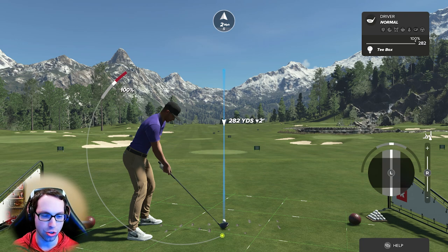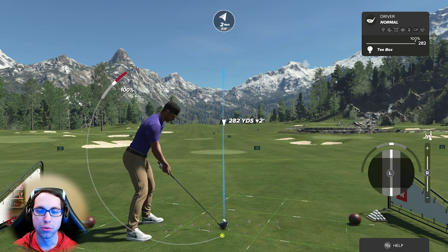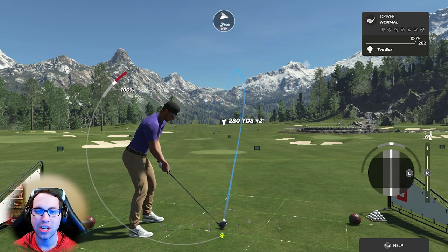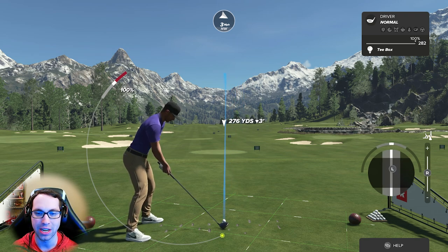You have two different functions: the left stick, which you can move up, down, left, and right. On pro difficulty you can actually see what effect shot shaping has on the ball — its flight path and also its distance changes. When you de-loft or loft, it's going to change distances.